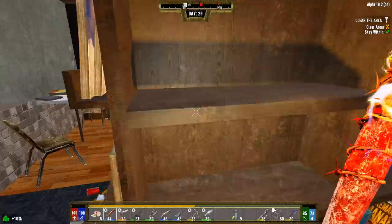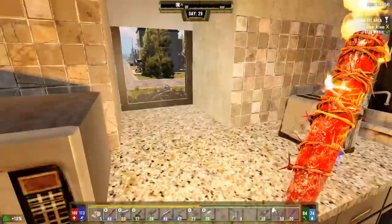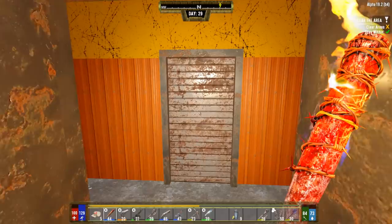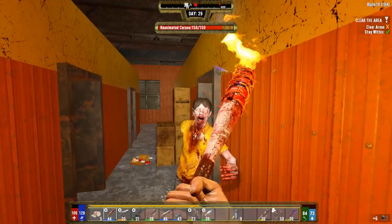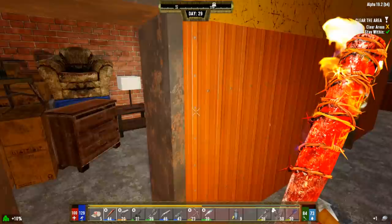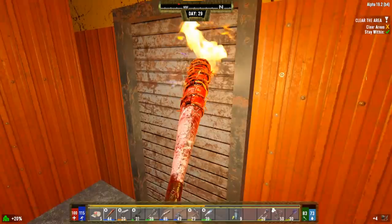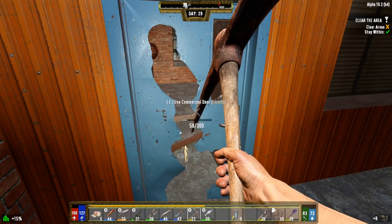Another radiated zombie here - a decaying radiated, so just squishy and not very tough. Found a hole in the wall - hasn't been searched in a very long time. Got a normal guy here too. Found a nice hat from his loot bag. One zombie locked himself in his storage unit - not a smart technique during the apocalypse. The zombies don't want your stuff, they want your brains.